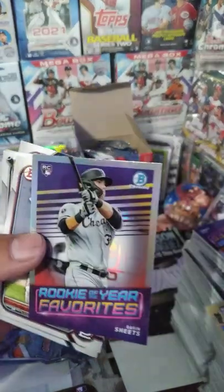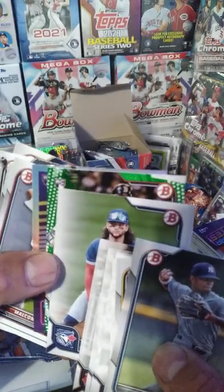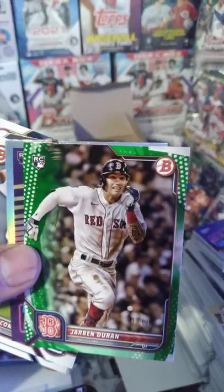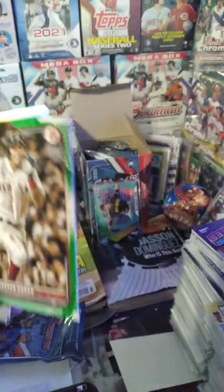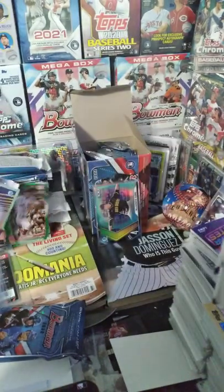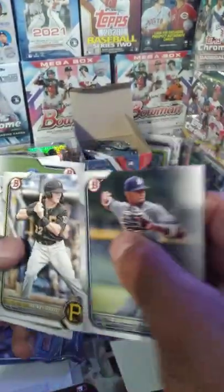Looks like we got a greenie - a Gavin Sheets rookie, rookie of the year favorite. And then we got a rookie for the Boston Red Sox: Jaron Durant, 21 out of 99! Boom - a green parallel. Jaron Durant, we'll take that. He plays for the Red Sox - if you play for the Red Sox or the Yankees, usually that means you're pretty good.